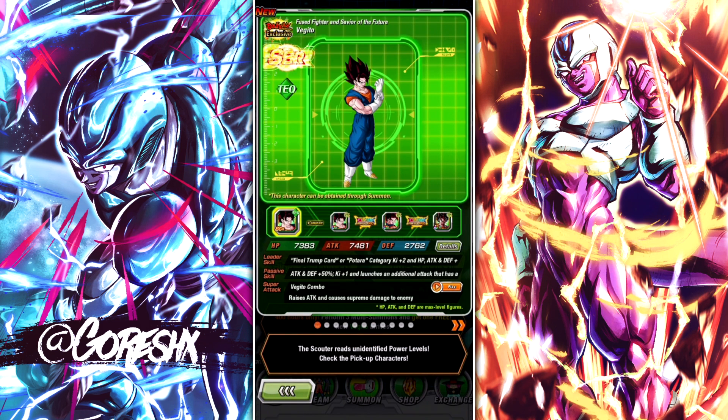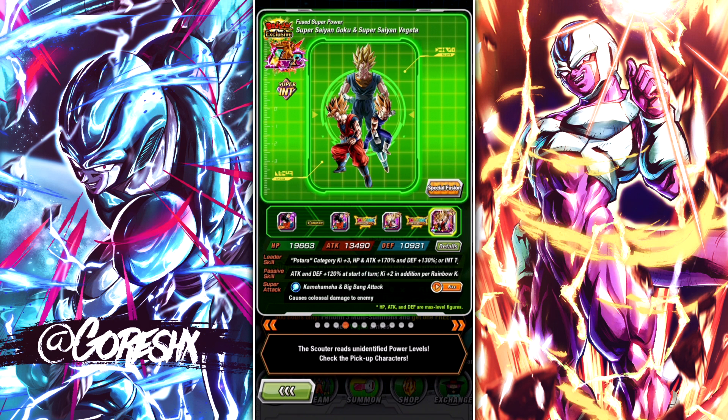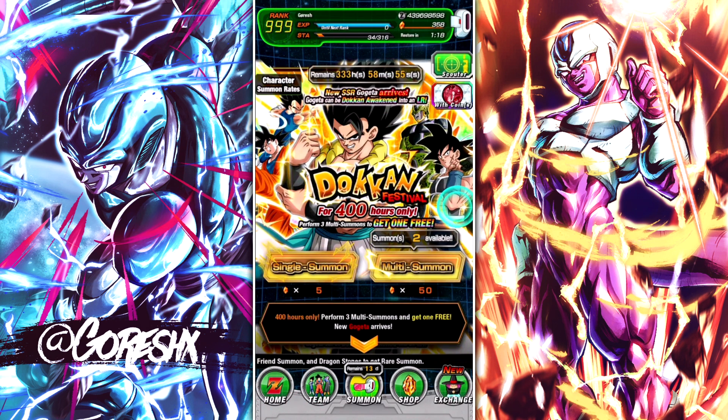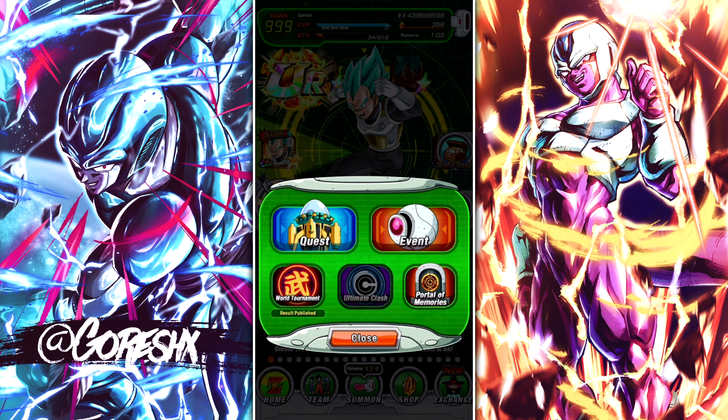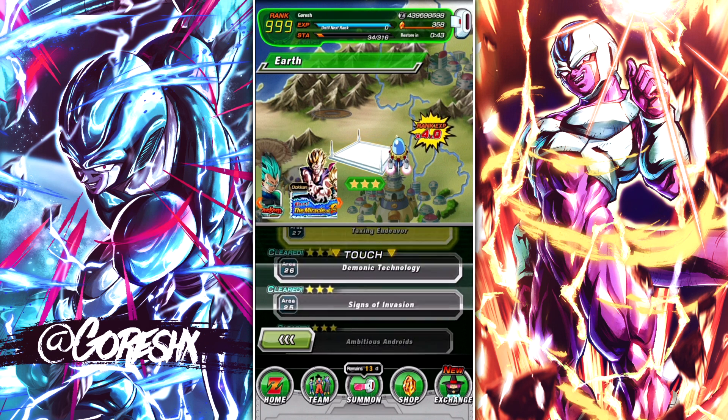Same thing on this Vegito banner — Vegito can awaken into an LR, Gohan can awaken into an LR, and same with the others. If you don't want to deal with rerolling, you can always just start and go to the quest mode. Quest mode is probably the best way to obtain Dragonstones, and your Dragonstones are the currency you use to summon on those banners. So basically doing quest mode equates to having better chances of obtaining those powerful characters.